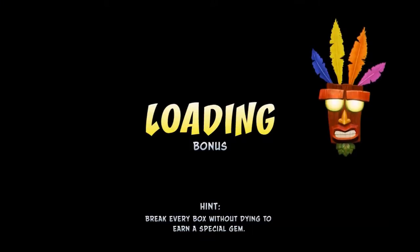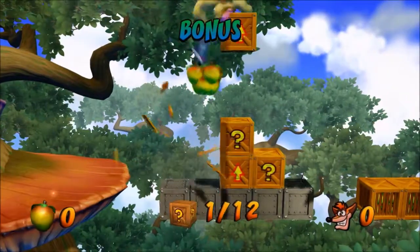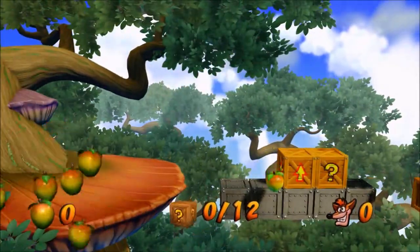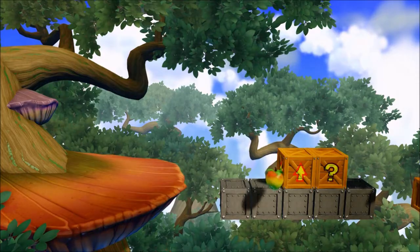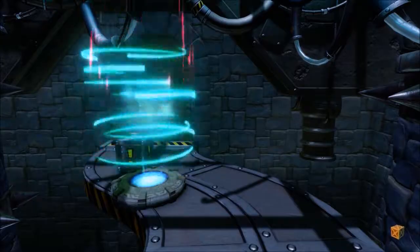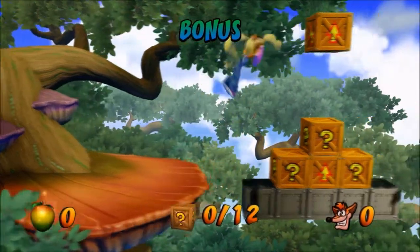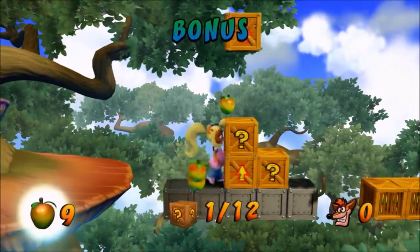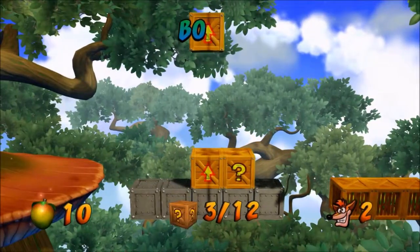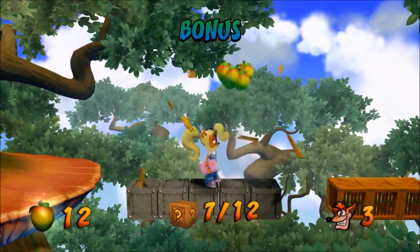I don't know why they decided to remove that. You'd think they would just add the Wumpa Fruit to this, but no. What you need to do is bounce off of that spring box and then maneuver your way around the second spring box so that you can get what's above it. There are two crates there, so that should be it — but we still have more to go.